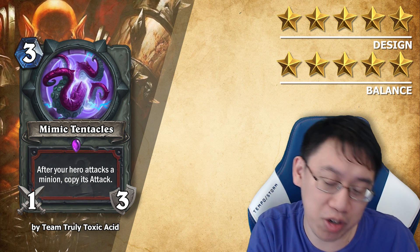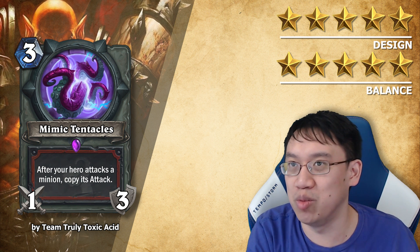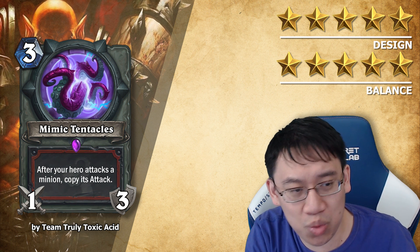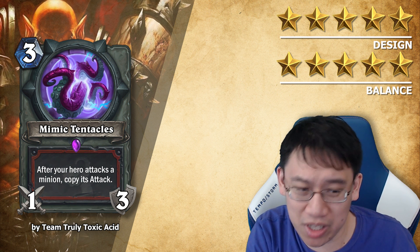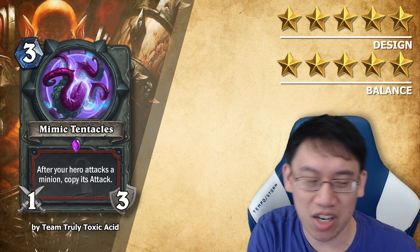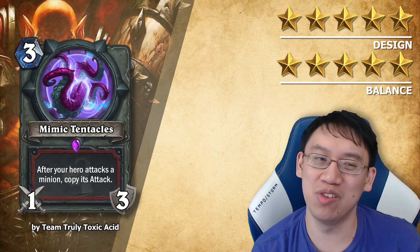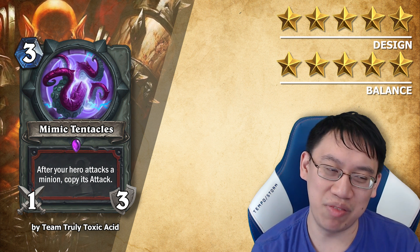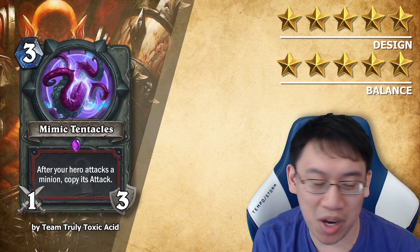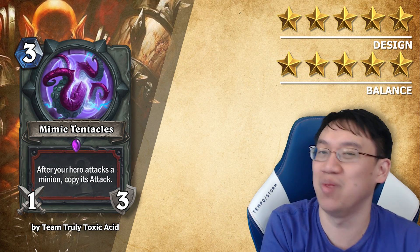Similar to Arcanite Reaper or Truesilver Champion, just that it costs 3, and you have to take a little bit of damage. It's too dependent on what your opponent is playing to ever actually include in a deck, so it's kind of awkward. Yet I don't believe it can cost 2 mana. It's in this strange spot where I don't really know if it would ever see play because it depends so much on your opponent's minions — but it's one of those cool cards that could be competitively costed and see play if someone finds the right meta for Mimic Tentacles.